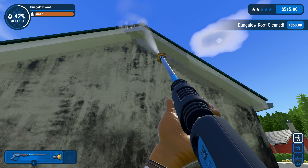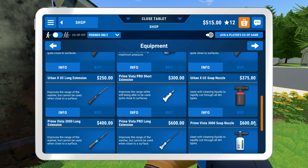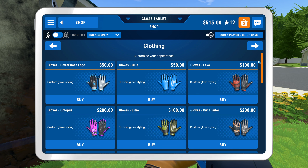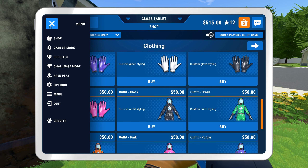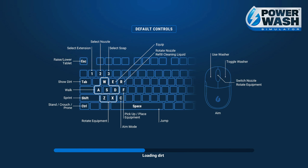Beyond that, more attachments would be kind of cool to see as well. If you've ever used or seen pressure washers at the store, usually there are different power brushes, weird underbody dolly things for cars, and a lot of other equipment available for pressure washers — so that'd be kind of cool to see. Anyway, let's do the Mars Rover. This is one of those special jobs.